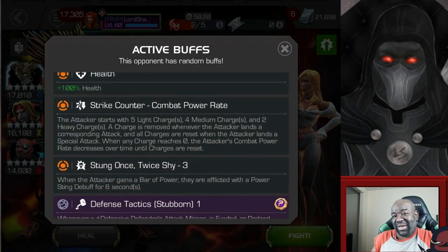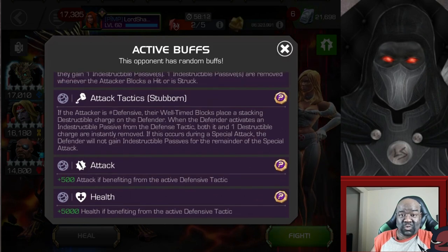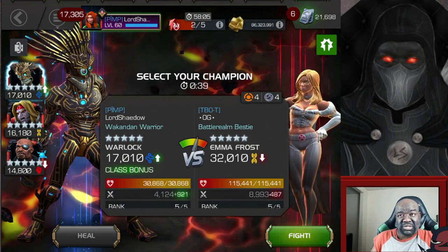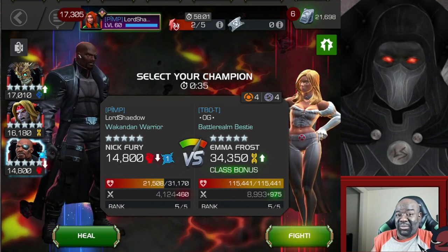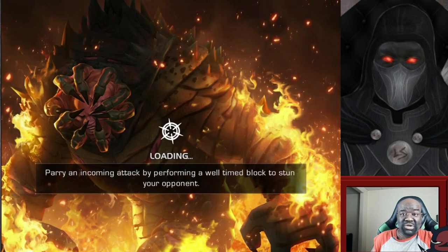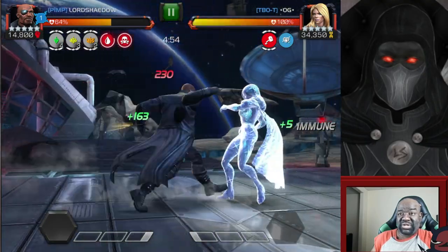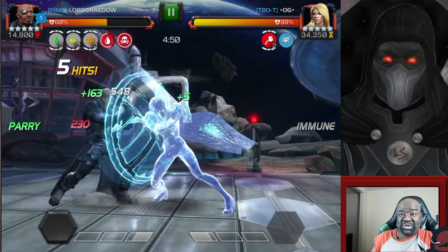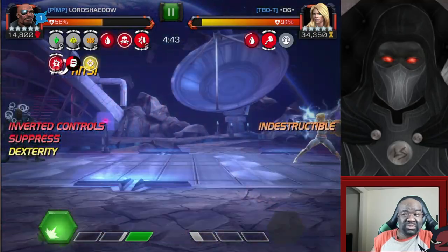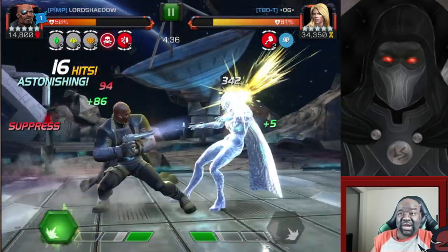Next up is Emma Frost. When she first came into the contest I could not stand the reverse controls mechanic — that was the first time I believe we encountered reverse controls. This Emma Frost is awakened so you have to deal with reverse controls; if she's not awakened, you don't. In her diamond form she's immune to so many things, but I still wanted to bring Nick Fury because eventually I can push her out of diamond form. She's out of diamond form here because she has more power than I do — she fired her special off. I need to push her past a bar of power again.